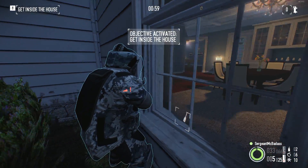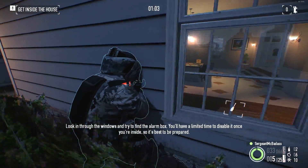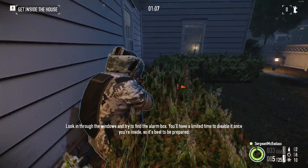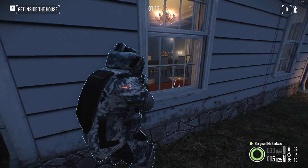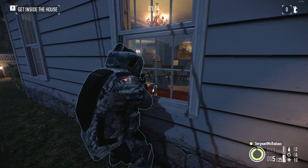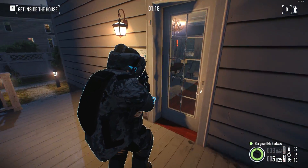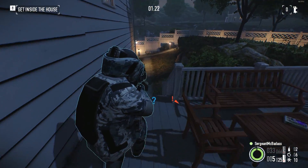I tried Shadow Raid, Framing Frame, and Golden Grin — they all just straight up crash for me. It's really depressing. So I have very — well, not very limited options, considering there's a lot of different stealth maps in this game. But it's also not easy to stealth some of these maps, for obvious reasons.